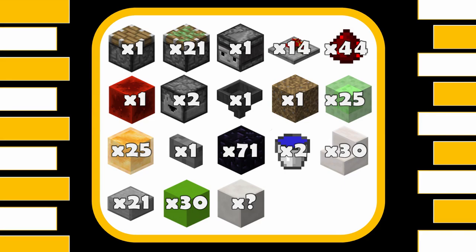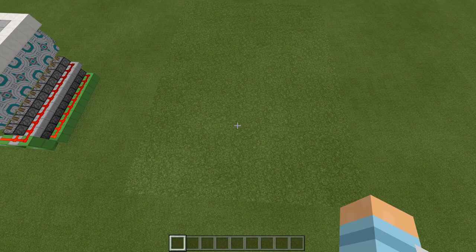For this amazing build you're going to need: one regular piston, 21 sticky pistons, one observer, 14 redstone repeaters, 44 redstone dust, one redstone block, two droppers, one hopper, one rubbish block (basically a block you don't mind throwing away), 25 slime blocks, 25 honey blocks, one bun, 71 immovable blocks — but don't worry, that's not all obsidian, you can use glazed terracotta — two buckets of water, at least 30 stairs, 21 slabs, 30 blocks for the walls, and however many blocks you need for decoration. To start this build, you first need to do some digging.